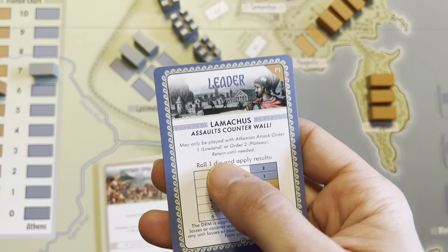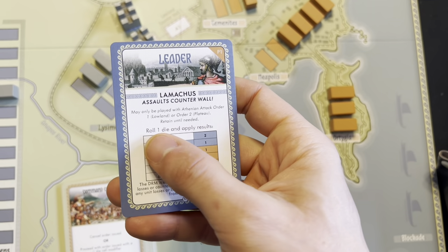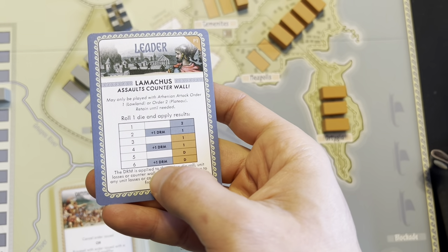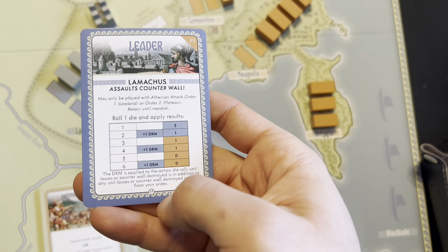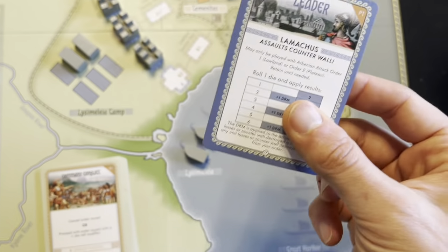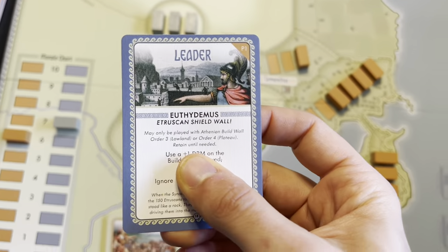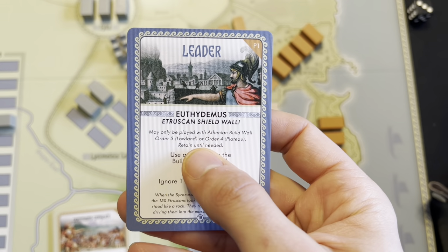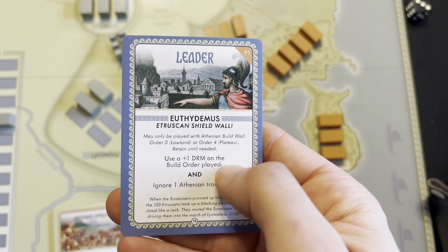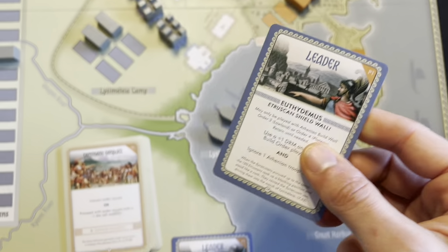Lamachus adds some potential losses to the Syracusans, so I'll keep him in my hand. I have to draw another card — I got another leader: Euthydemus, Etruscan shield wall. When I build walls, I can use him to get a plus one DRM and ignore any troop losses I might take. So that's pretty cool. Then command conflict again: cancel or proceed with minus one. They're on build counter walls. I'm moving ships, so we're at a flat roll — they'll build a counter wall unless I roll a six.